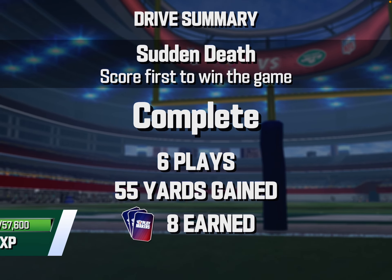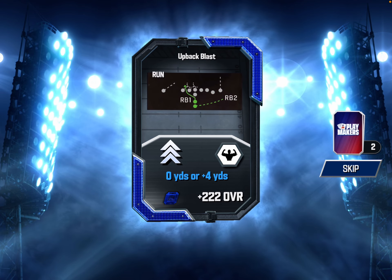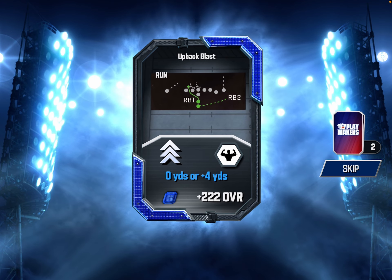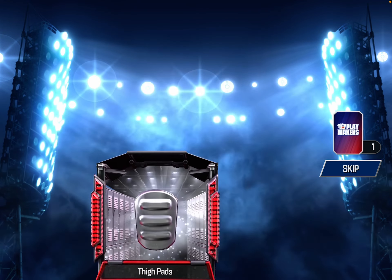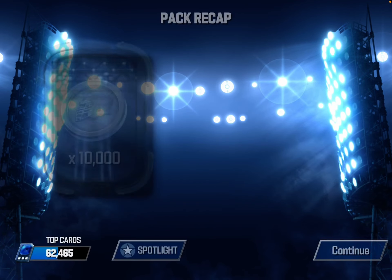Let's collect all that, get our Super Bowl pack and see what we get. We get 10,000 silver tokens or coins, we get Christian Kirk — he's the best receiver I have now and he's a Ruby, definitely making the team. We also get Sauce Gardner. We get the Up Back Blast, a new play, and we end up with Ruby thigh pads and a Sapphire padded undershirt. There we go — Christian Kirk and Sauce Gardner, and we're now 18 and 3.